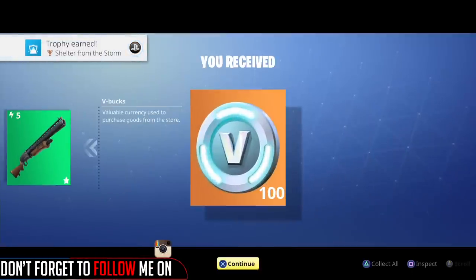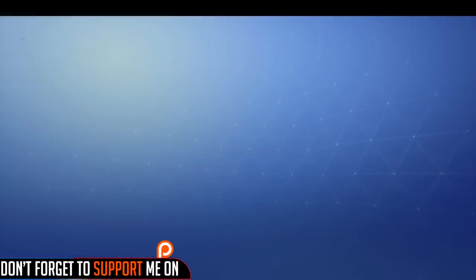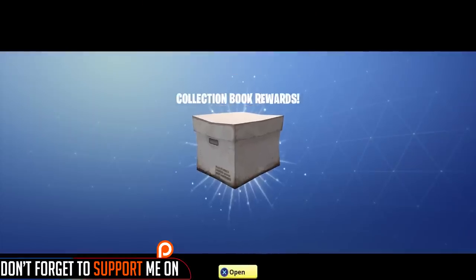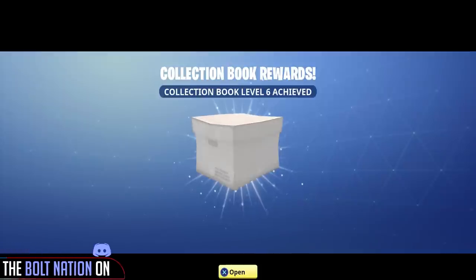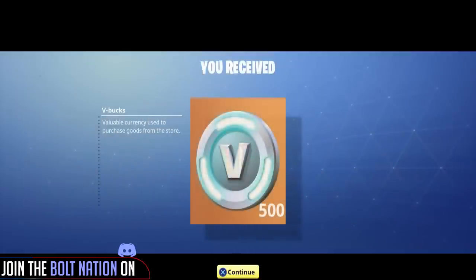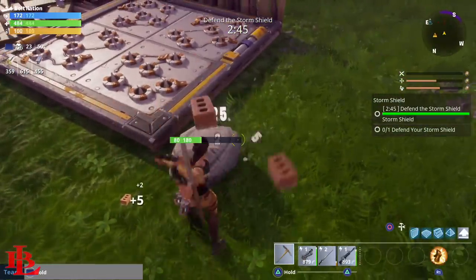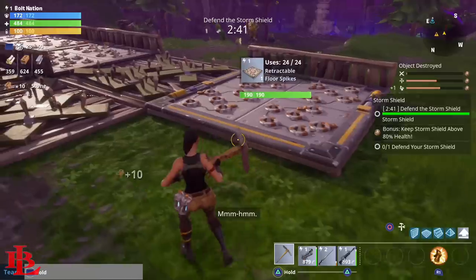The next one is really interesting because it gives you a chance to earn 500 V-Bucks, and you do this by leveling up your collector's book. Your collector's book lets you place items from your inventory into it, which automatically dismantles them. Every time you hit a milestone in your collector's book, the majority of the time you will be awarded about 500 V-Bucks. Just keep in mind — make sure you only put in duplicates or items you don't want, because once placed they become inaccessible.